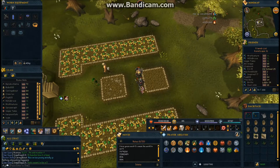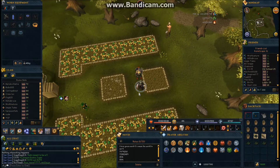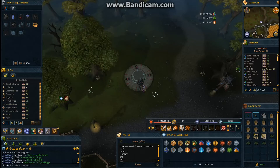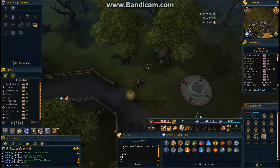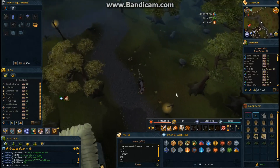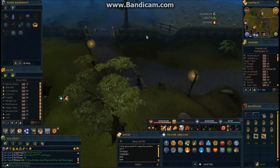I don't harvest limpwurts every 20 minutes — I just do them when I do my herb runs, so roughly every two hours or whenever I'm online. Farming is one of those skills you can do whenever you log on; even just one run a day is a free 100k profit. This farming run took me exactly five minutes, so for five minutes of work you get 100k — it's totally AFK after that.